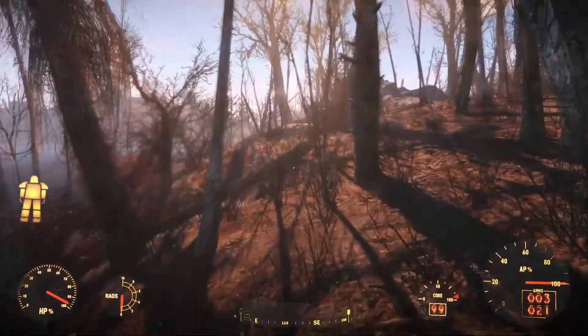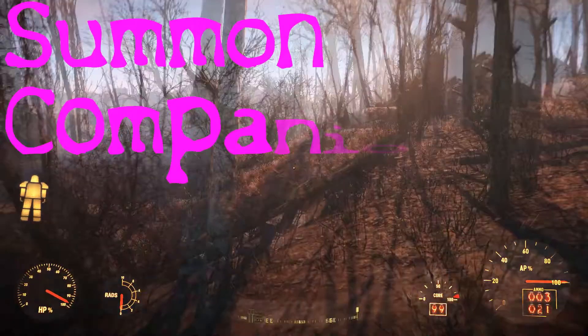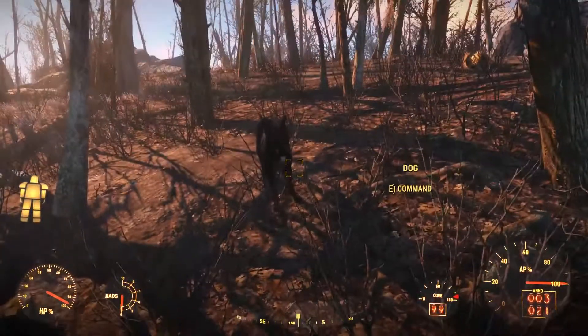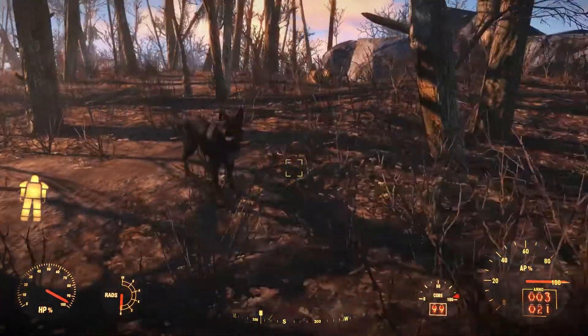Are you tired of wandering the commonwealth and realizing your so called companion is nowhere to be found? That can now be fixed with the summon companions mod. All you got to do is open your console command, type BAT and then the name of the companion you want to summon, and voila, your companion is no longer lost.